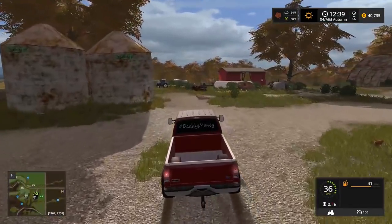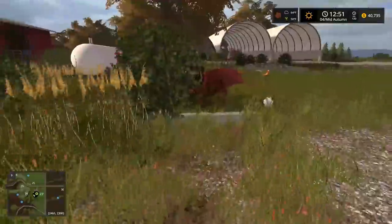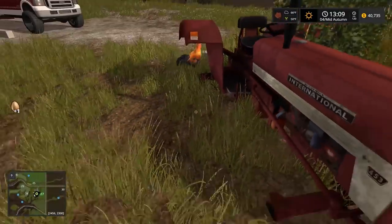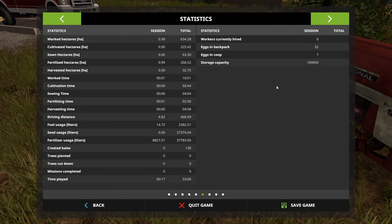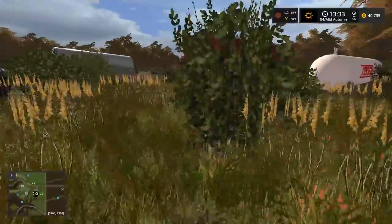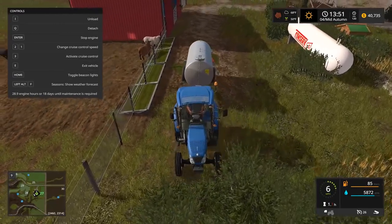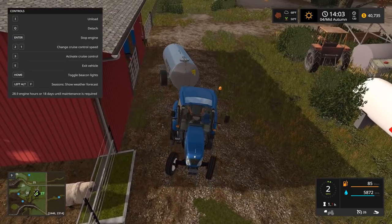Time to fire up the New Holland - little blue! Hopefully I don't run over a chicken. I should collect some eggs - there's probably a lot. Look at all these eggs! Holy crap, chickens, you guys are doing a good job. How many eggs do I have in my backpack? We have 52 eggs! Storage capacity 10,000 eggs. We're gonna hook up with water. Too bad you couldn't get a shovel in the game to clean off the mess - maybe that's coming in FS19.